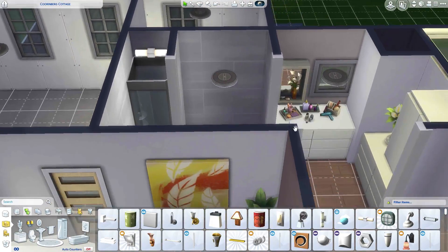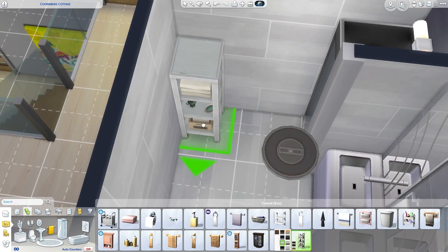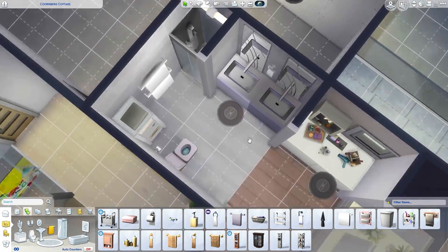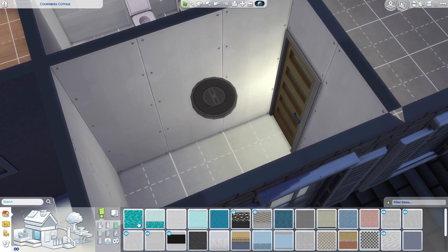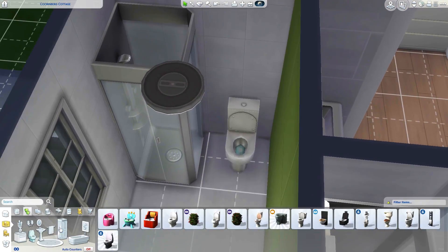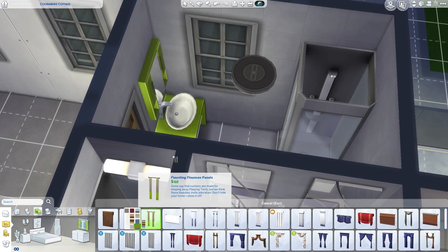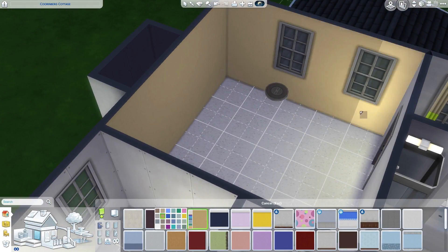I went for gray in the en suite — it's my favorite for bathrooms. Bathrooms aren't my strong suit and I'm really minimal and neutral with them. Just as a heads up to anyone who hasn't watched my videos, I'm not too adventurous with bathrooms. Then I did a gray-green one as well — there are only certain color schemes you can do in the same suite because most of the bathroom suite colors don't intertwine, so it's going to be somewhat repetitive.